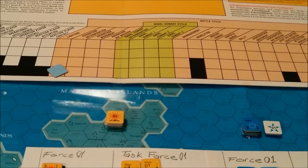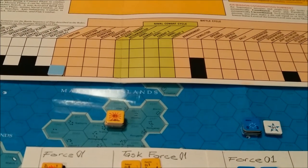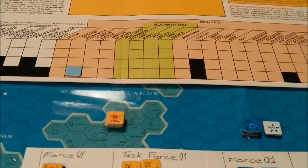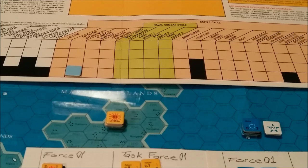Now we start the battle cycle itself. We start with the lighting phase — for this scenario it's going to be day. Normally, depending upon the operational intelligence level, one player or the other would be the operational player and the other player would be the reaction player. But since this is just a simple solo game, it's daytime and that will have no effect on play. Then we go to advantage determination. According to special scenario rule number one, the Japanese have the advantage, so I don't have to worry about that.